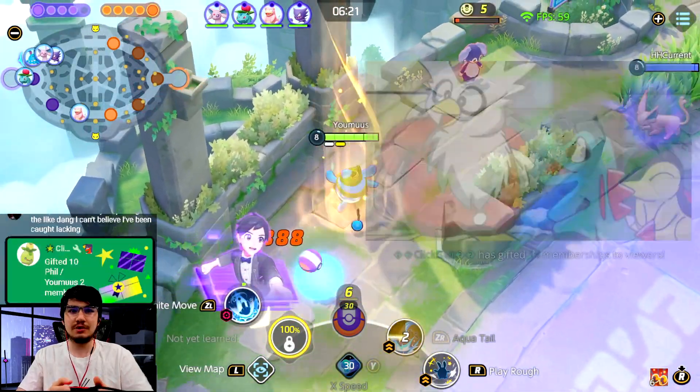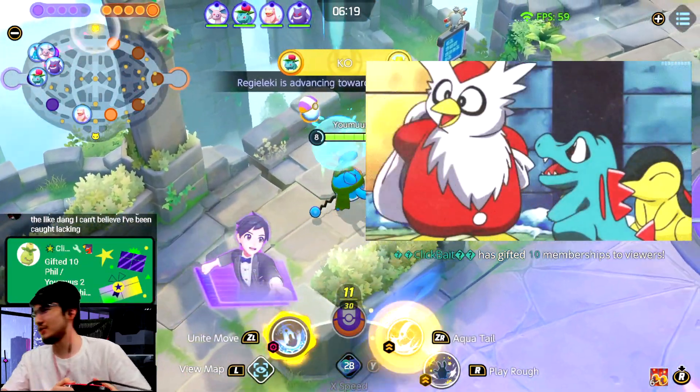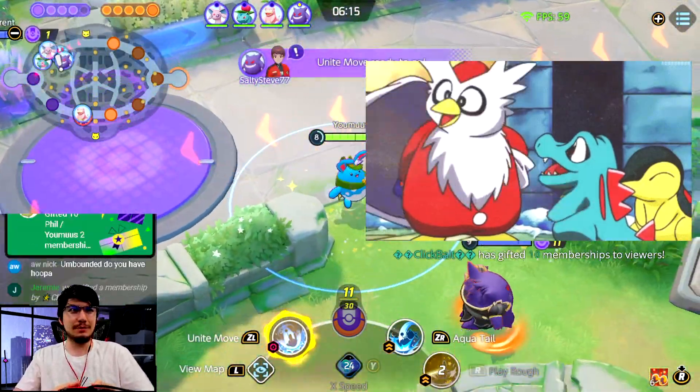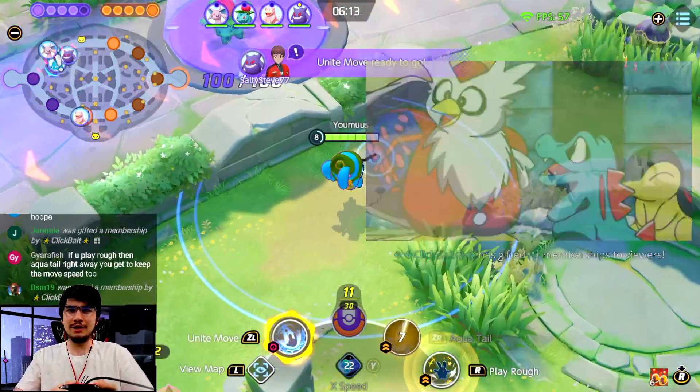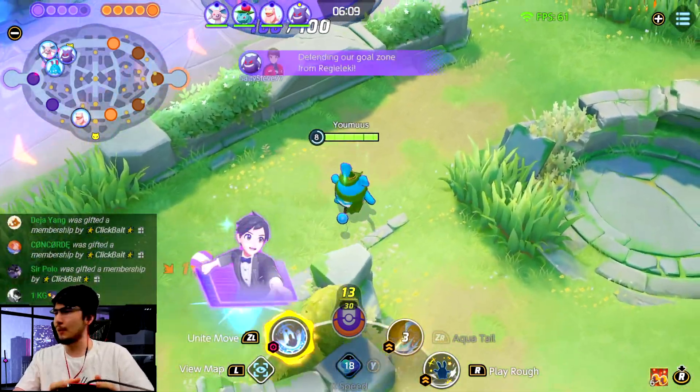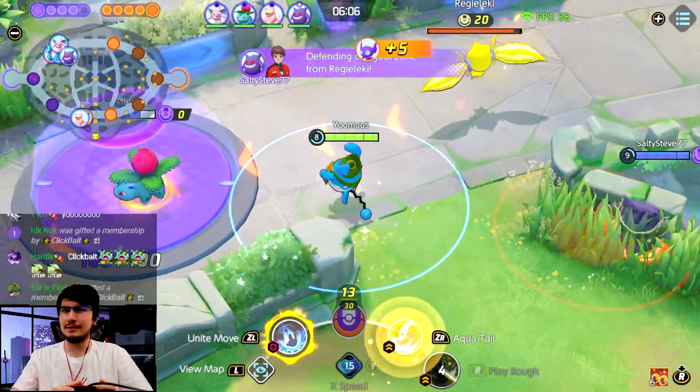Zeus definitely uses mom's spare card — do not disrespect my boy Zeus like that! Just because Zeus is successful and has the disposable income to support his friends, doesn't mean you should disrespect him like that.